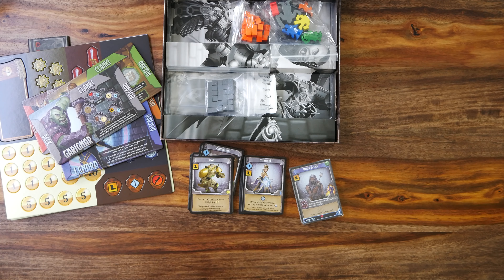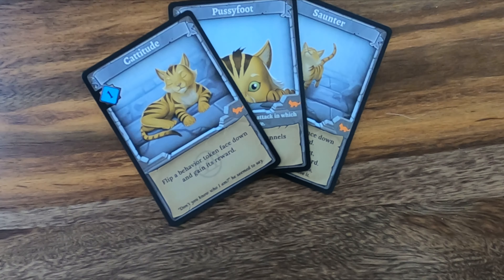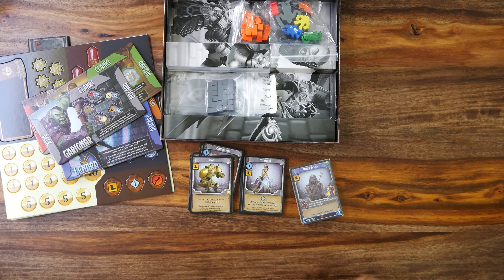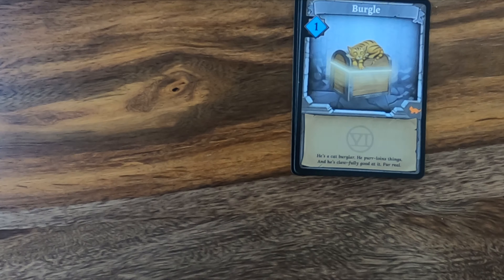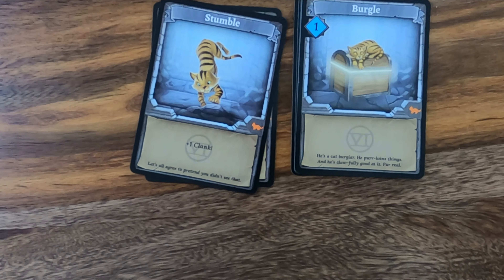And then for our Whiskers, we have Catitude, Pussyfoot, and Saunter. I think this is really cute — his Burgle is just him sleeping atop an open chest, and the Stumble is some kind of weird cat trip, like he's trying to walk on his front paws only.